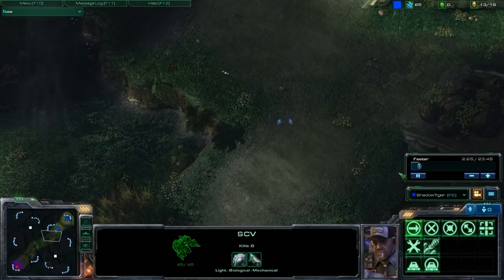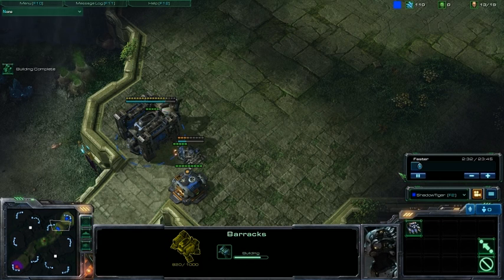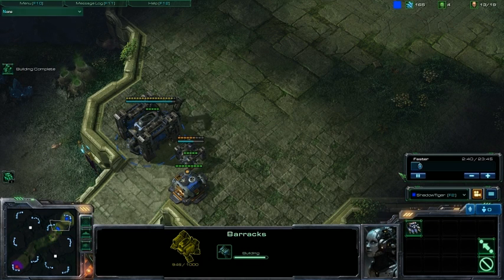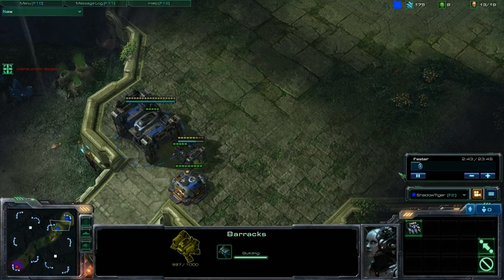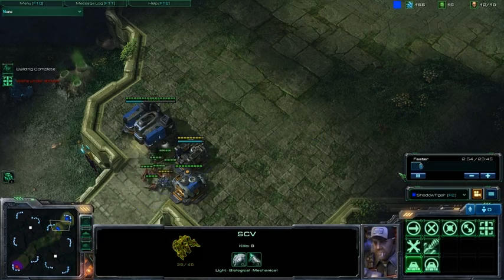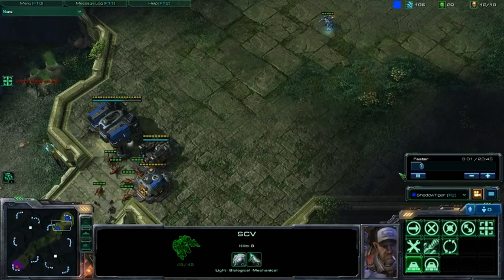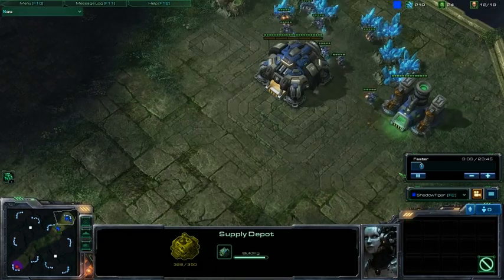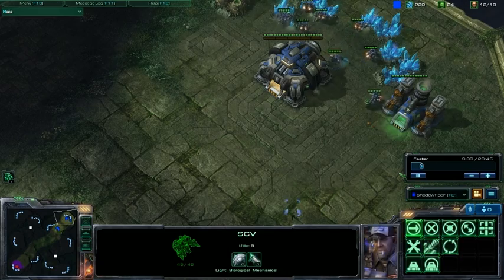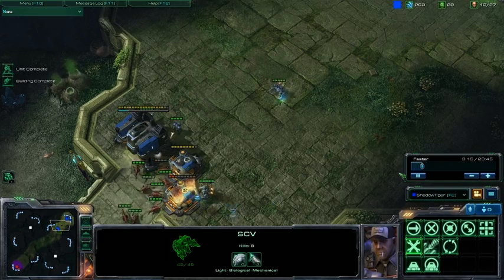I do scout out that he has the very early spawning pool and I immediately start building the second supply depot to wall off the zerglings, to buy me time to build marines. I probably should have started building a bunker but I decided to try holding him off at the wall. I stopped building with my SCV to try to get in position to repair, but the zerglings took my spot, so I sent over more SCVs to repair. I'm not actually doing a very good job with my repairing.